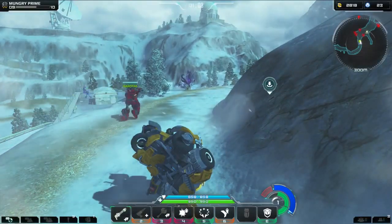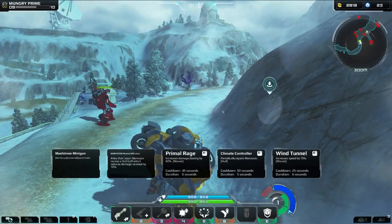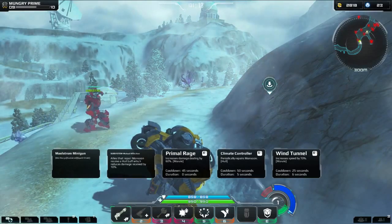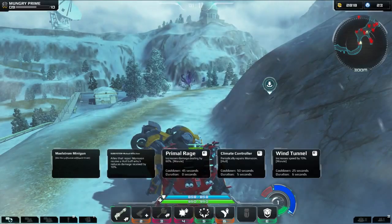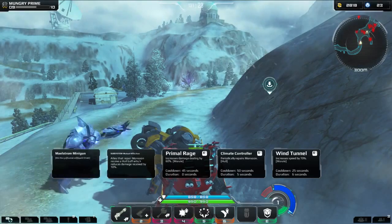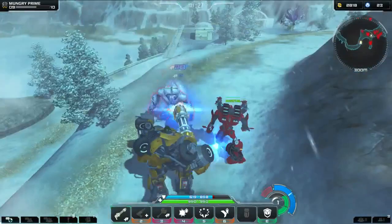Anytime during a battle if you're new to the game, you can press V and it shows all my stuff. Like I can see that my number four Primal Rage - it increases damage dealing 60%, cooldowns 45 seconds, duration just lasts zero seconds. I don't know if that's a mistake, must be a beta mistake. Climate Controller repairs Monsoon, which is who I am. The wind tunnel will increase my speed by 70%. There's a whole bunch of stuff to learn in this game.